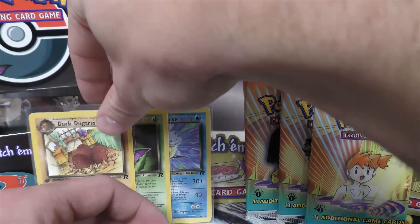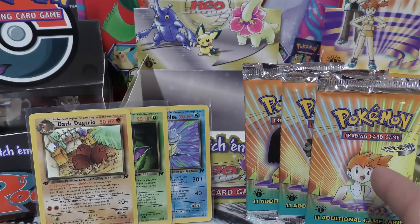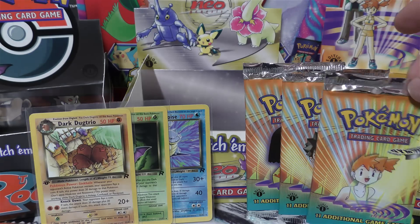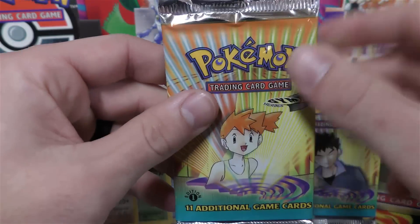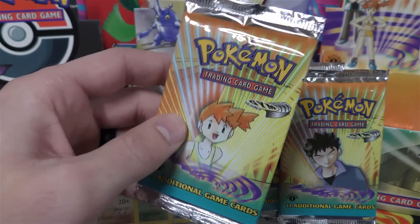We're going to have better luck with Jack because he's already bought three first edition Gym Heroes booster packs from me and they were all three unweighed - none had holos, they were just rares. So let's hope that he can pull a holo in at least one of these packs.